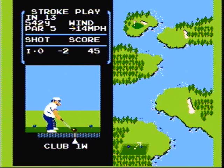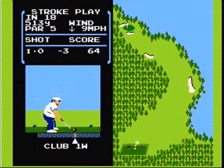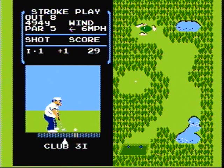Since you can't aim exactly where you want to in this game, you have to learn the technique called shaping the ball. If you stop the arrow past the straight meter, your ball will draw — it moves from right to left. If you stop the arrow before the straight meter, your ball will slice — it moves from left to right. Use this technique to get your ball closer to the hole.